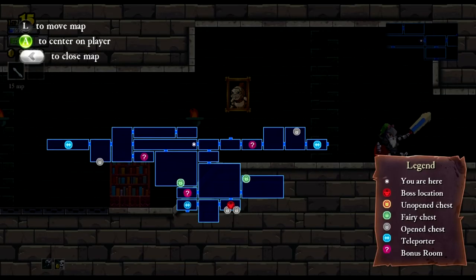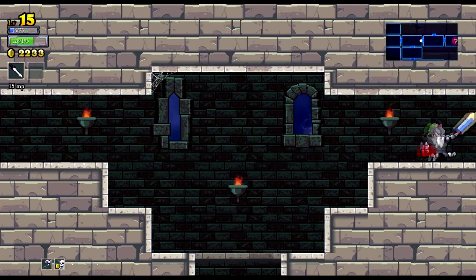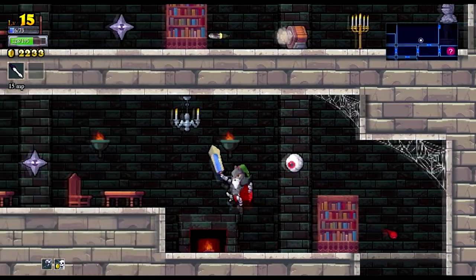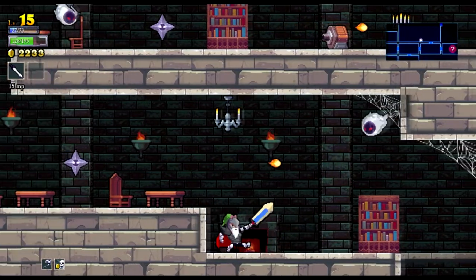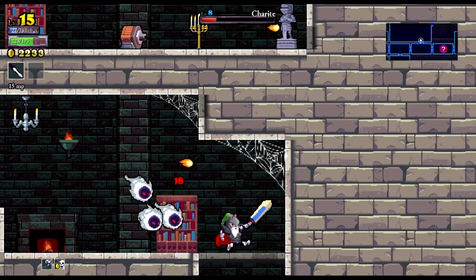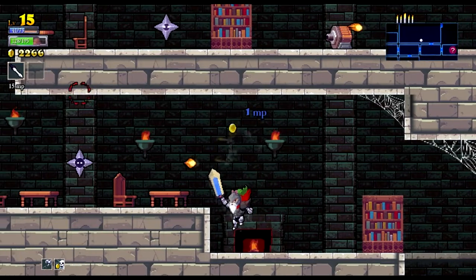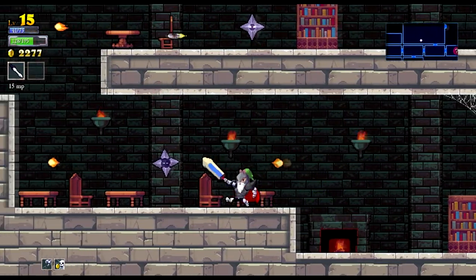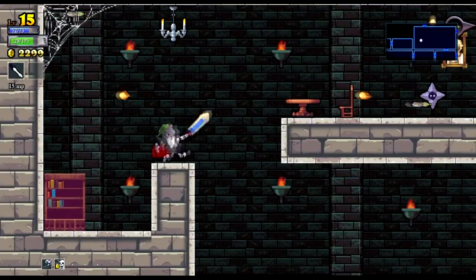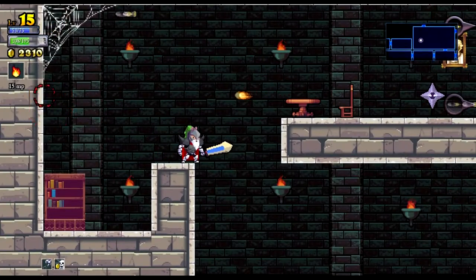Since we're still in the castle, we've got to go up because we've not found the entrance to the tower yet. I'm guessing that'll be this one. There we go, easily dealt with. I'm actually surprised how well I'm doing when I'm using a character with quite low damage.